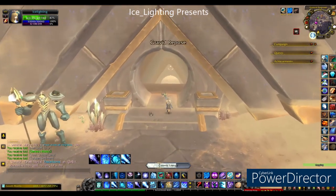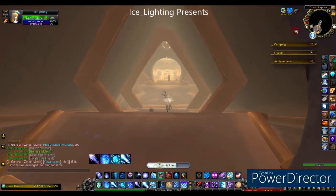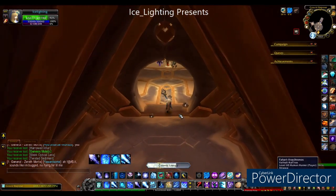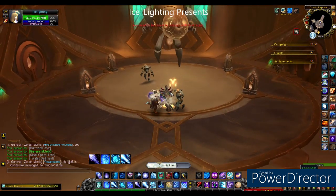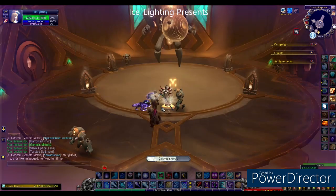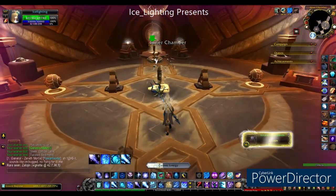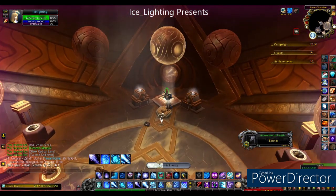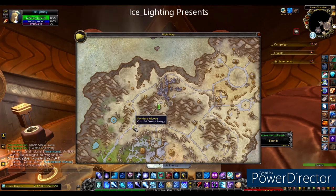Obviously it slows your character down, so it takes a little bit longer to walk places. Once you have 60, you want to be clicking on your locus shift and selecting the interior locus — it's the interior chamber you're going to head to now. Walk past the first one; you don't want that one. You want the second one, which is now available.